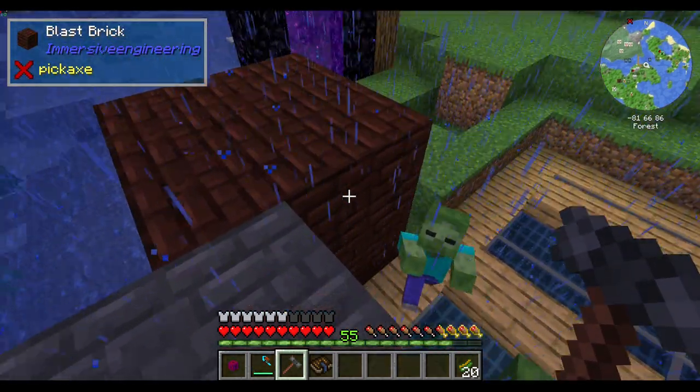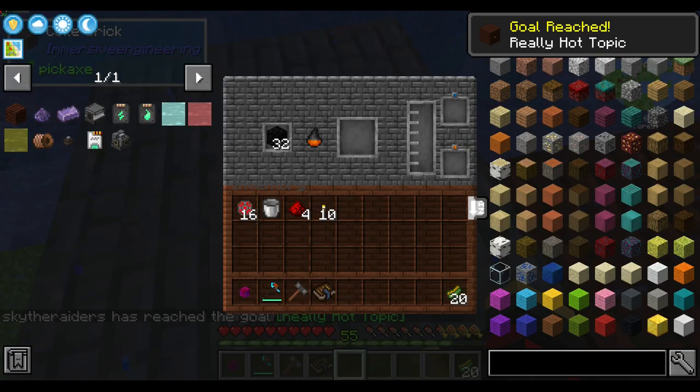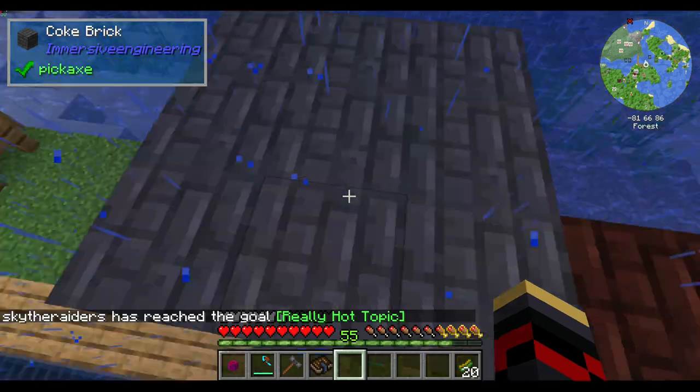Now that this is ready, just smack it with a hammer - cool. And I have yet to make a single one of these coal coke blocks - oh boy.